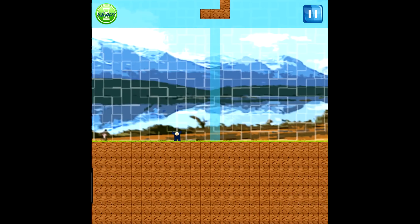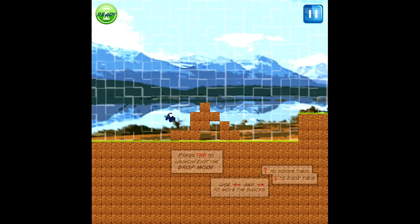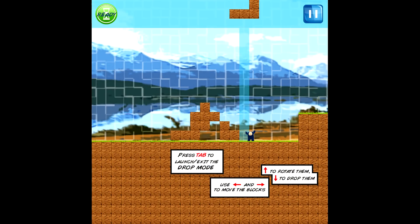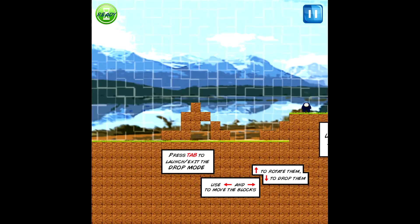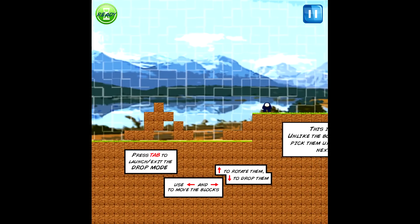If you press tab, it gives you the option to drop these Tetris-like blocks, which is going to help you overcome obstacles such as gaps or climbing heights. This height I had to climb — I can't jump that high, so I'm going to have to drop a Tetris block right here. Another major problem I have with this game is the camera.